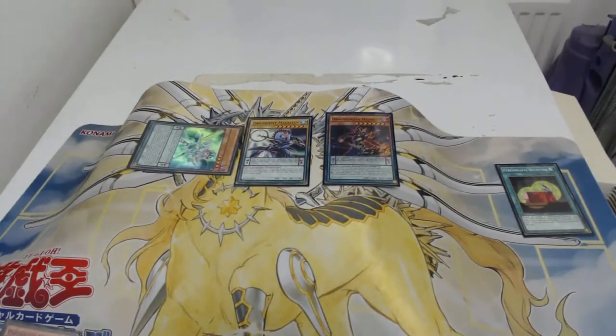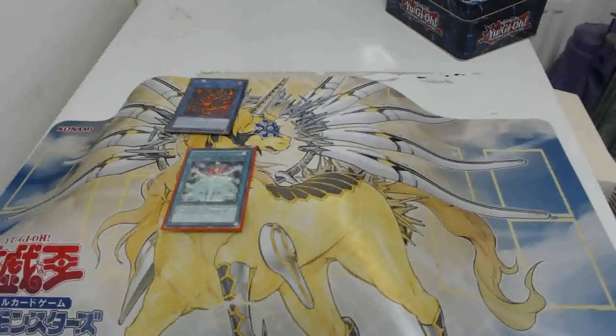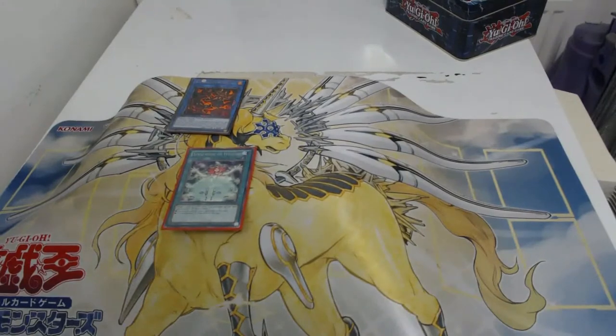Here we have Spellbook of Wisdom, activating on Altergeist Hextia. Spellbook of Wisdom's effect: target one face-up spellcaster on the field and choose one of two effects — either it is unaffected by other spell effects, or it is unaffected by other trap effects. That is essentially all for that card.